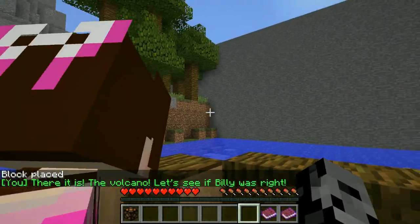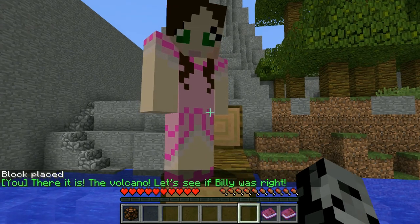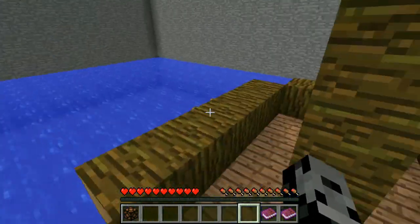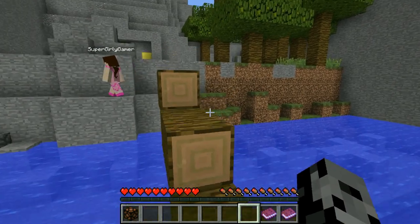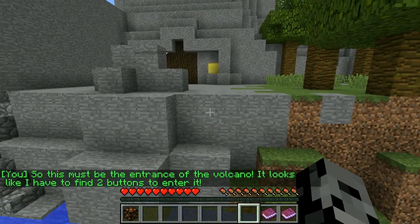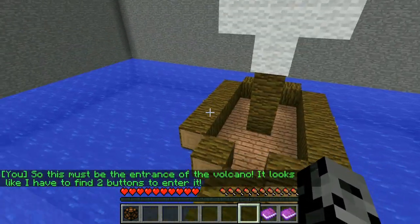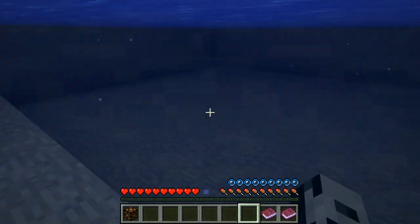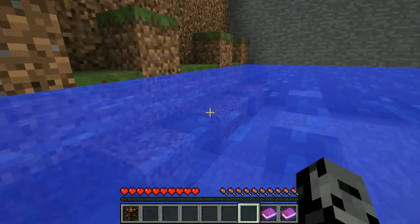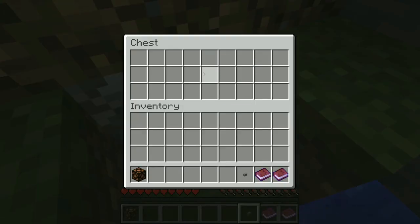There it is - the volcano! Let's see if Billy was right. Wait - do you think Billy is Captain Seagull? I think it's a lie. When we go there we're gonna be dead. I see gold - I see a shiny golden block. This must be the entrance to the volcano - it looks like I have to find two buttons to enter it. It's on! One's got to be in this water and one's got to not be in the water. I found a chest and got the first button!